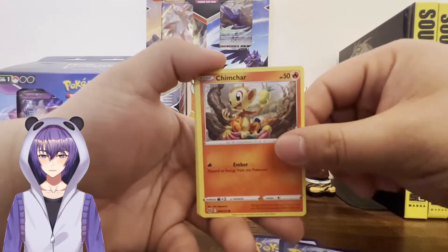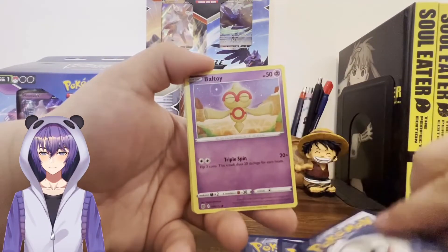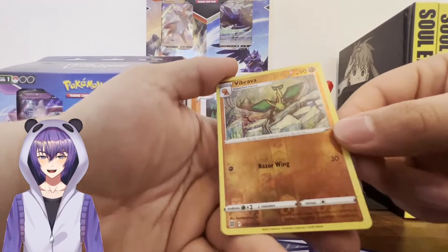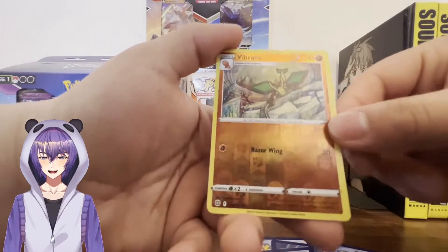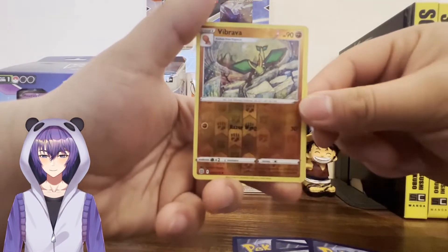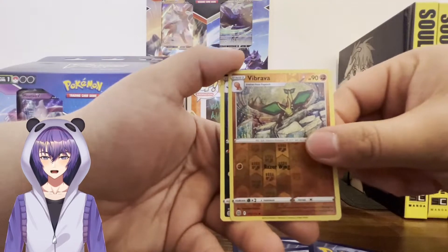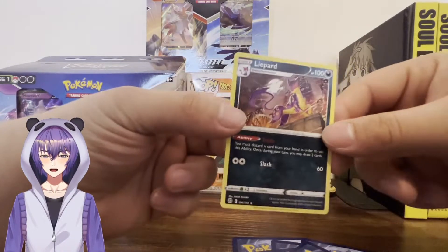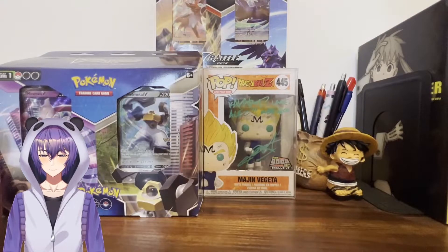Hey, yo! We got little old Chinchar. Ball toy — it's a cool design. Hey, look at that, that's a nice one right there. Vibravo? And Lyphard. Eh, could have been better.